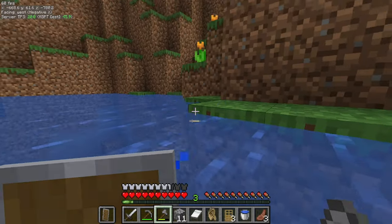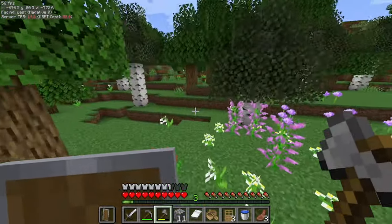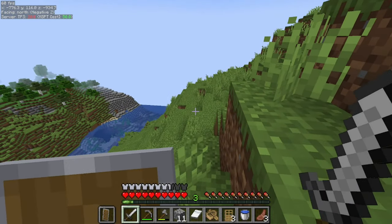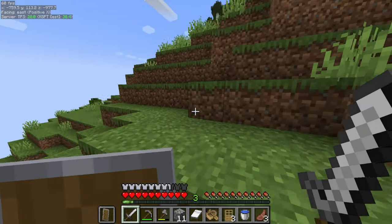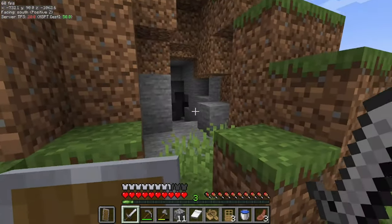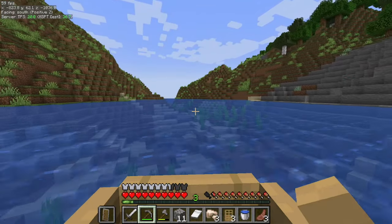Hey guys, welcome back to Noob Masters S&P. We are starting from where we left off last episode. I got some iron and other resources from a shipping rack and I'm back to find where I died to collect my stuff. I found a cool mountain and flower forest, walked along it and found a deep cave, but I was lost and didn't find the jungle. Instead I found cool mountains and started rowing along a river.